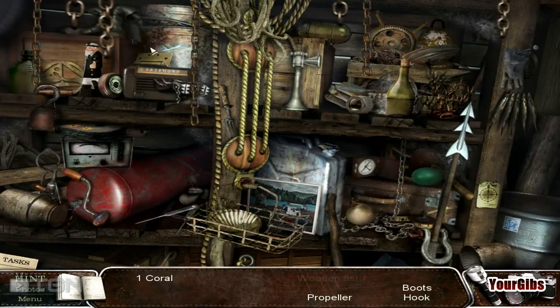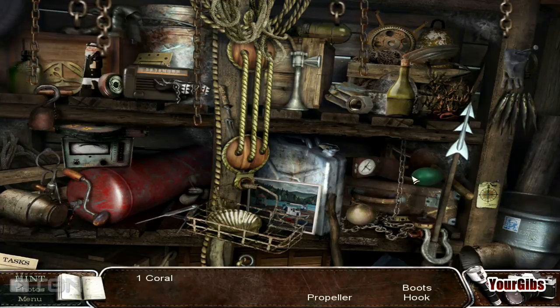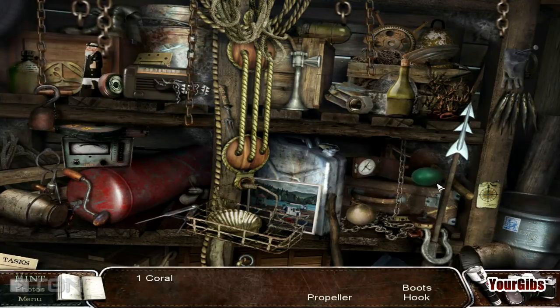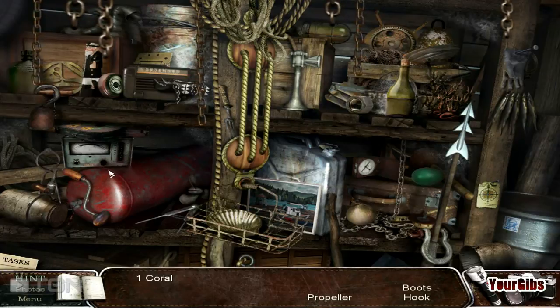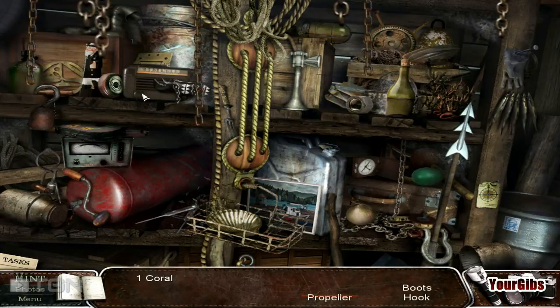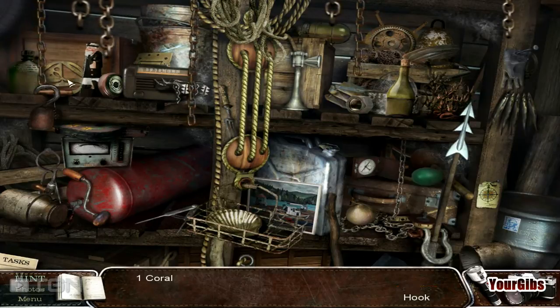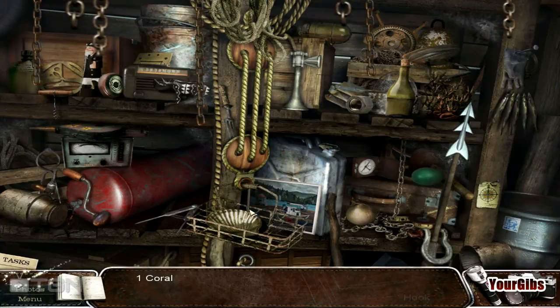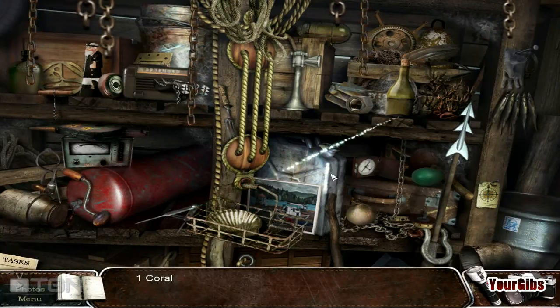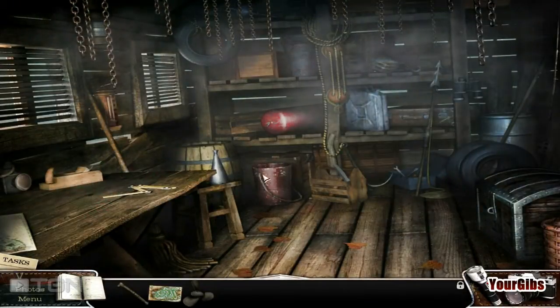Oh, here's the propeller we need, folks — it's in here somewhere, just have to find it. Boots and a hook — boots and a hook, boots with the fur. There's the propeller, there's the boots. So we need one coral and one hook — Captain's Hook. Let's hit the last object. We have found something useful indeed.